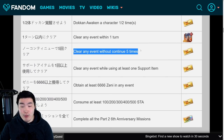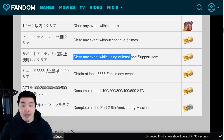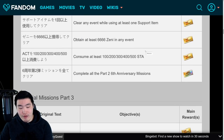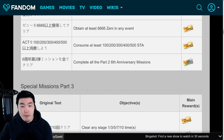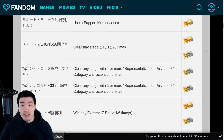Clear any event without continues 5 times for 1 more ticket. Clear any event while using at least 1 support item for another ticket. Obtain at least 6,666 Zenny in any event for another ticket. Then there are more stamina missions: 1 ticket for 100 stamina, 1 ticket for 200 stamina, 300 stamina gives you 2 more tickets, 400 gives you 2 more tickets, and 500 gives you another 2 tickets. So for part 2, it's a grand total of 18 tickets for all of these missions.